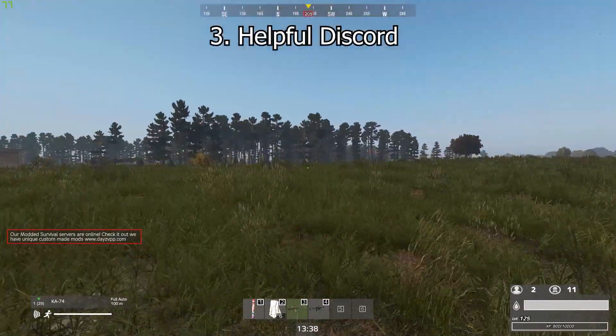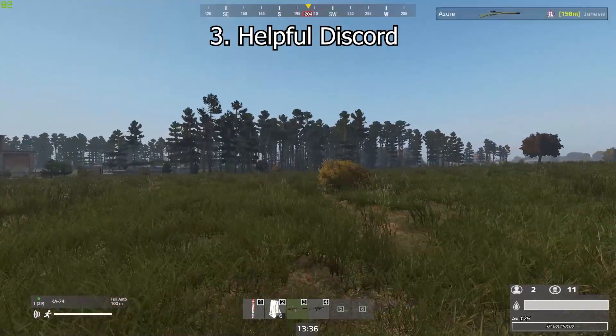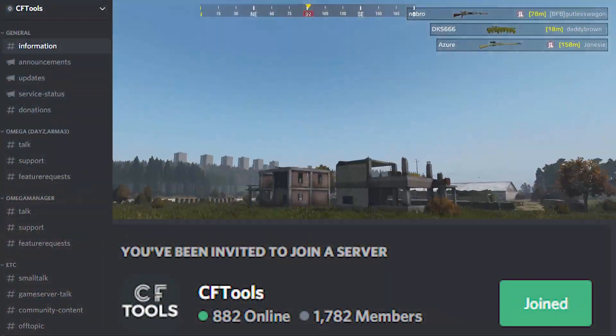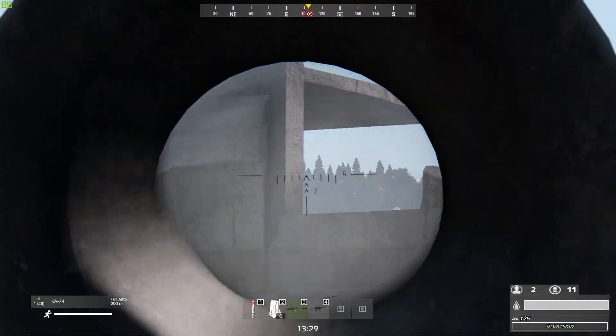Another really good pro is the helpful Discord they have. The CFTools Discord has almost 2,000 members and has a ton of helpful people and ways to get support. A link to their Discord server is available in the description.